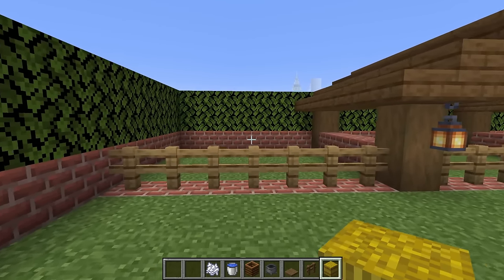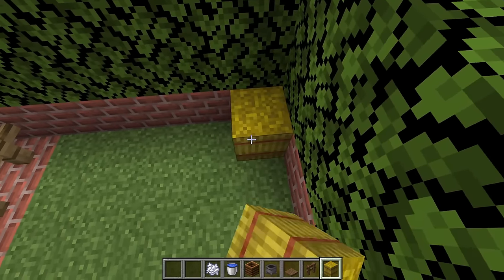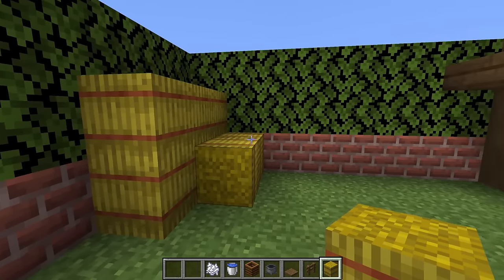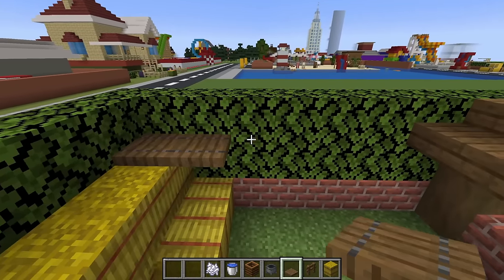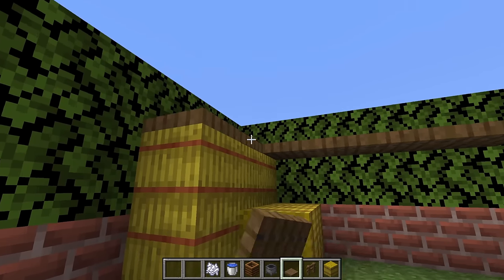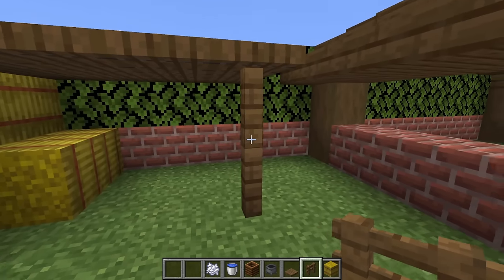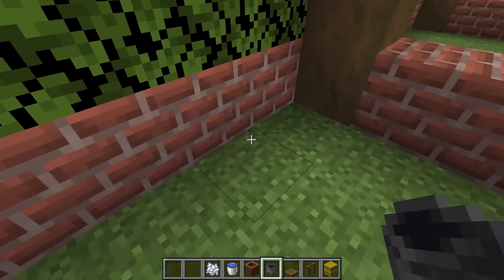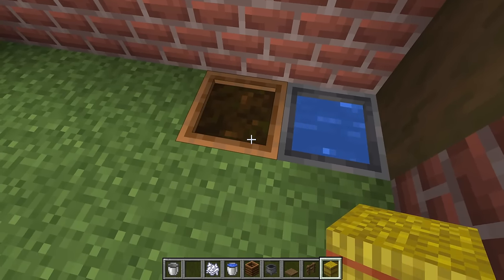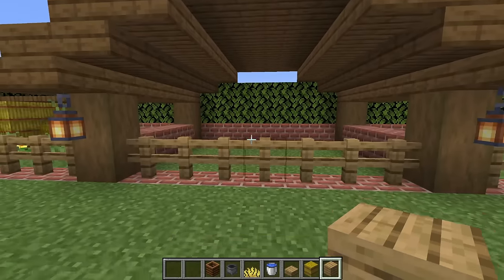Moving over towards the back of the zoo, the first enclosure we will make is the sheep enclosure. Place a row of one, two, three hay extending in the corner, add a row on top, and a couple of bales here as well. Place a row of five spruce trapdoors extending across the back of the enclosure on top of the hay bales and extend them two rows forwards. Connect the corner down using spruce fence. Dig a couple of rows in the ground, place a cauldron in one and composter in the other — water in one and feed in the other. Then bone meal the area.